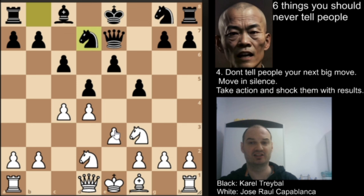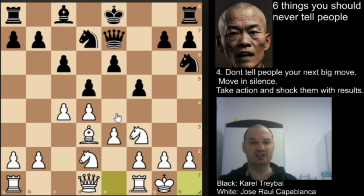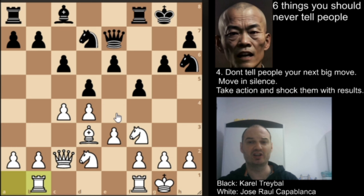Knight to h6 — the knight is on the edge of the board. It is better to play on f6 and later have an outpost, but never mind. We have short castle by white, short castle by black, then queen to c2, g6, rook a to b1, and knight to f6.